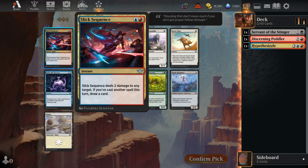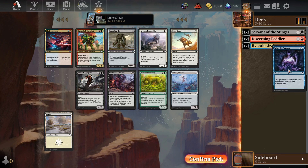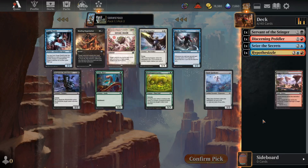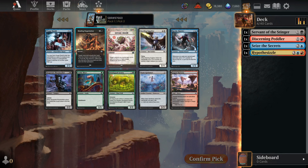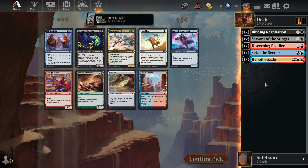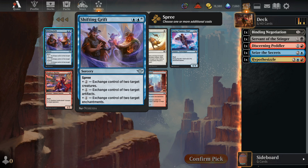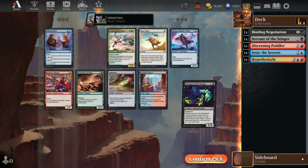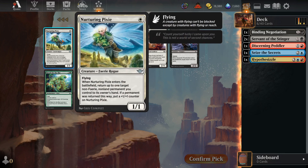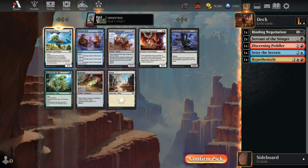Slick Sequence does let me draw a card and deal two damage, but I think we just want Seize the Secrets here. I want as many Seize the Secrets and Plan the Heist as I can find. I'm just going to grab a Binding Negotiation — disrupting the opponent's hand in the early game, plus it's a crime that I'm committing. Let's take another Demonic Tutor and hope I find things worthy of tutoring for. We can recast anything we pick up with this for free.